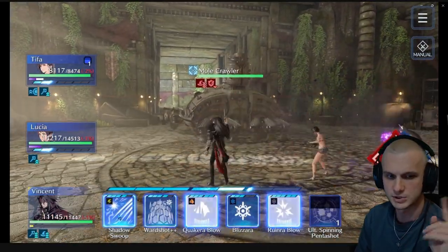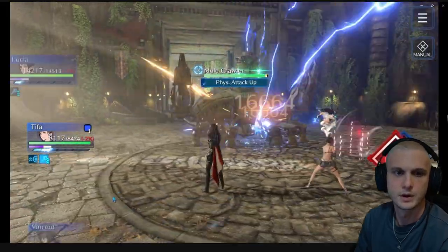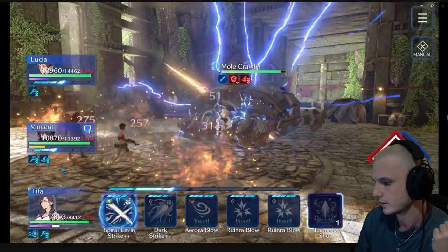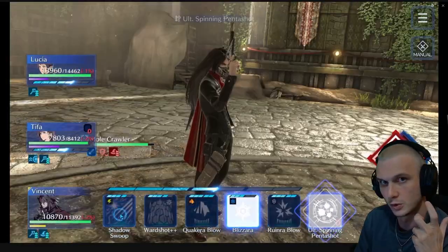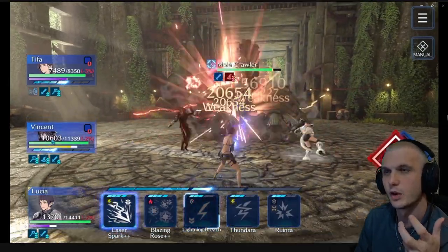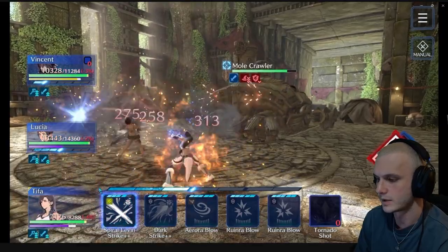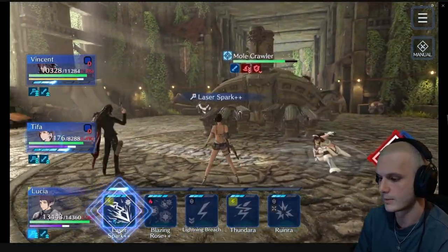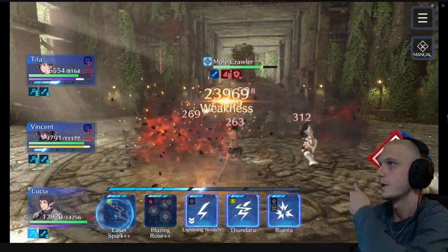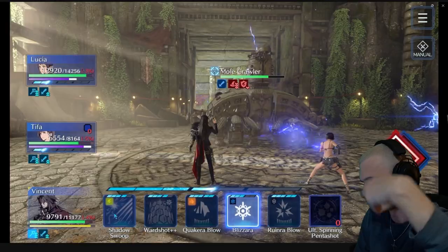We keep magic defense down on the whole time, but she does have to reapply Lightning Breach now and then for the lightning resistance down. There are lightning resistance down weapons like Wind Slash with Yuffie, Seaside Collar with Red, or Cait Sith's new Witch's Broom, but they're all physical attacks. And there is a bonus where it costs one or two more ATB for every physical attack, which sucks. So if you just don't use physical attacks at all you can reap all the benefits of that bonus without the downfall.